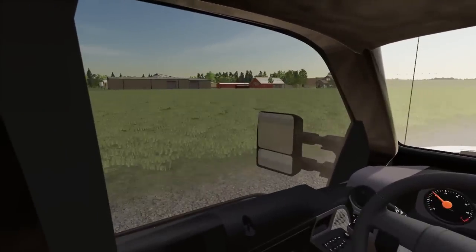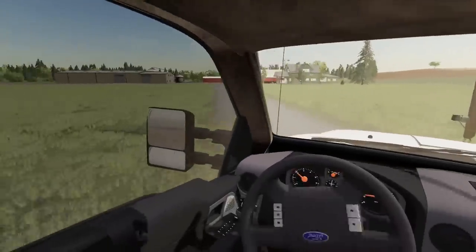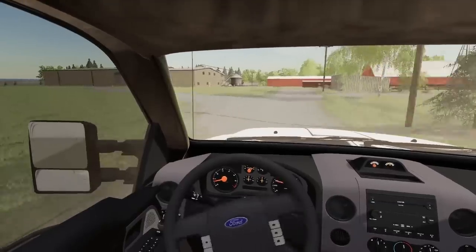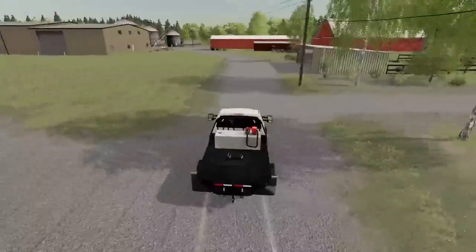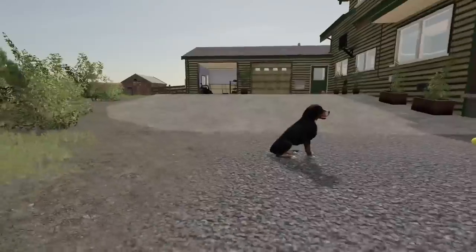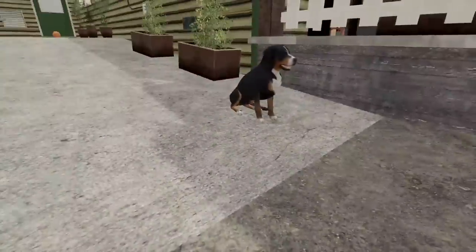Here is the farm, look at it boys! It's a bit bigger than our old farm but it was actually cheaper, surprisingly enough. Let's go ahead and pull in — we have plenty of land. I actually haven't officially purchased the fields yet; I'm gonna see exactly what I want and need. Here's the house — we already got our dog. Look at it, we got a black lab — wait, no, it's not a lab, it's like a boxer.